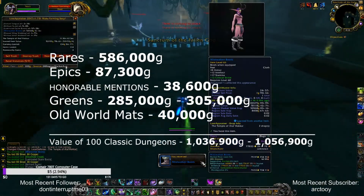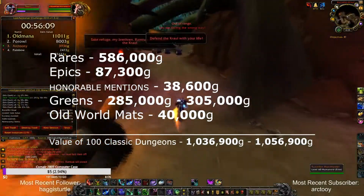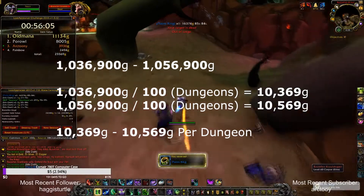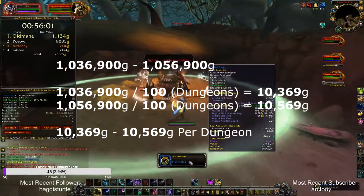All in total my loot from 100 classic dungeons is valued at between 1,036,900 gold to 1,056,900 gold. This means each run is valued at between 10,369 gold to 10,569 gold, which is incredibly good.